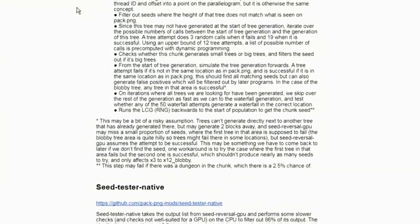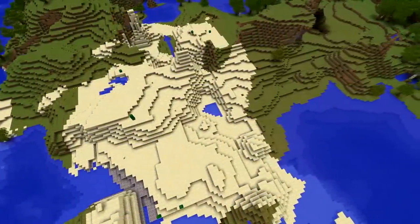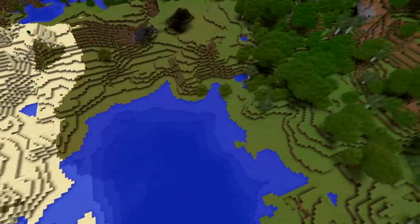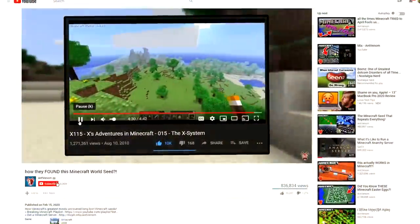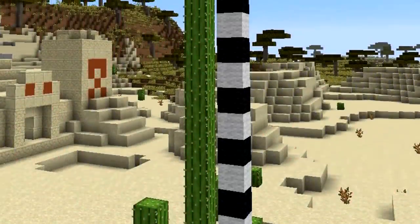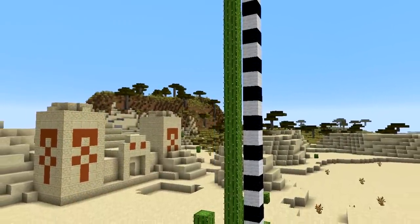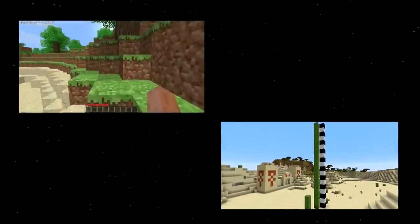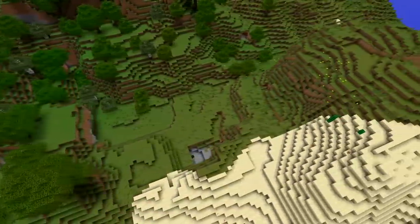The bottom line is that this will take time. Finding a seed to an image that is only 128 by 128 pixels is a huge undertaking that can't just happen overnight — plus, it has never even been done before. In the meantime, a few side projects have branched off from pack.png. One was to find the world seed to the X's Adventures in Minecraft Let's Play series — AntVenom makes a great video covering this, so I'll leave a link in the description. Another side project currently in the works is a quest to find the tallest naturally generating cactus in Minecraft. The great thing about these side projects is that the people involved start learning more and more about how Minecraft's intricate world generation system works, and that knowledge can certainly contribute to the pack.png project as a whole.